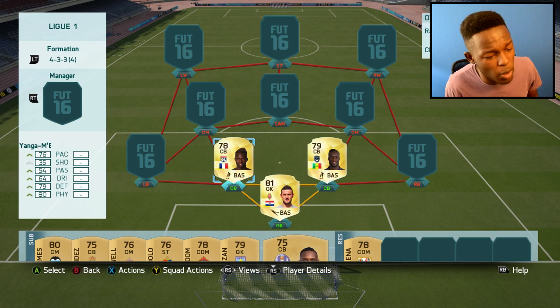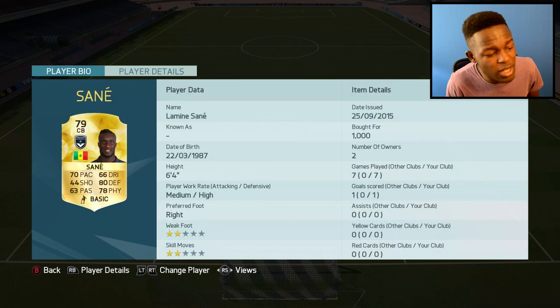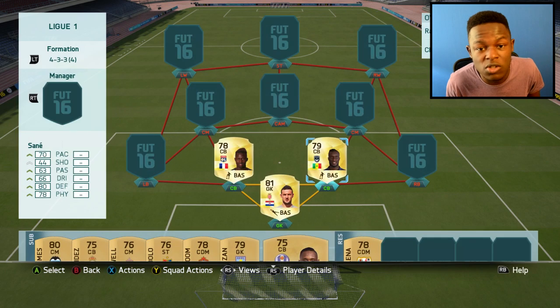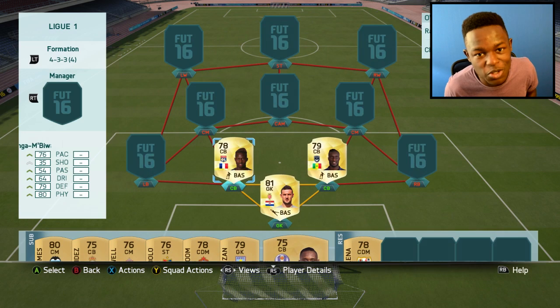My two centre-backs are Younger and Sane, and these two look pretty OP. Sane only has 70 pace, but he makes up for it with his 80 defending, 78 physical, as well as his work rates, and he only cost me 1,000 coins. Younger has 76 pace, 79 defending, 80 physical — this guy is a beast. I've got him next to Sane mainly because of that 76 pace, so when Sane isn't fast enough, he can do the job.